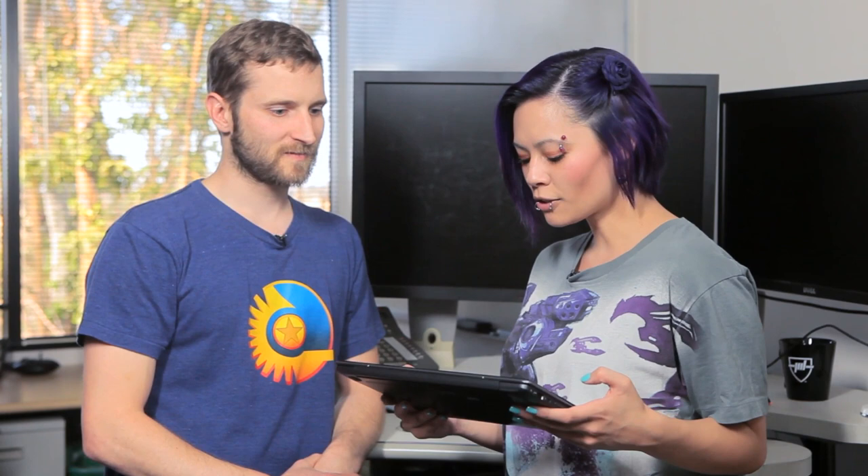From Zephyr Burst on Twitter: what inspiration or references do you use when animating, for example for the ES run animations? We look at other video games — take reference from people who've done it right and learn from them. We're constantly playing different games, plus YouTube, Netflix, real life, going to the range. For the ES runs specifically, it was real-world research into how people are trained to run in different militaries, and we took that and built on it.